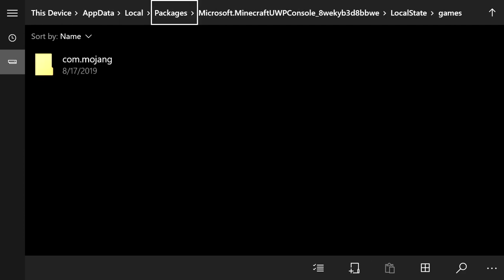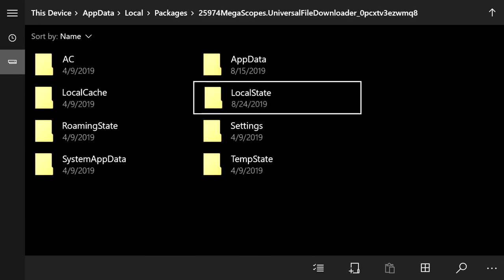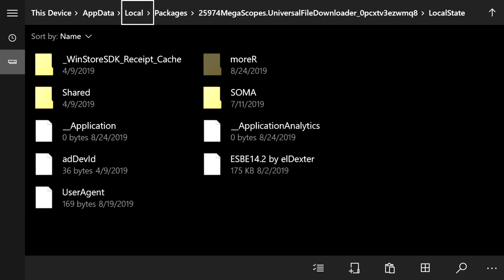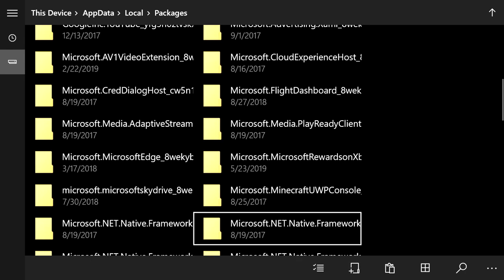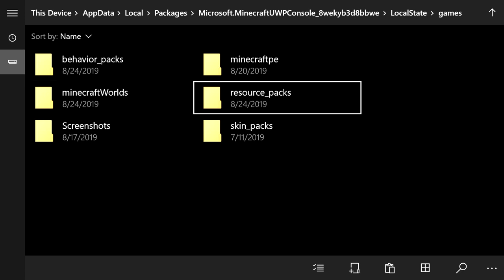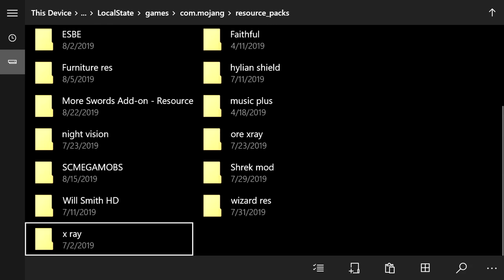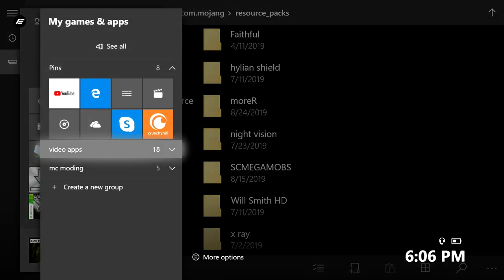Push B twice, then click Packages at the top and go back into the Megascopes folder. Open it, go to Local State, and you'll see More R. Do the same thing: hover over it, press the pause button, and select Cut. Go back up to Packages, navigate to Microsoft dot Minecraft UWP Console, open it, go into Local State, Games, Mojang, open Resource Packs, and paste it by clicking the clipboard at the bottom right. Boom — More R is now in the correct location.